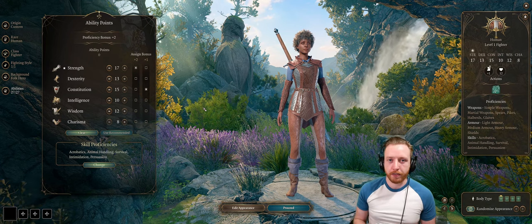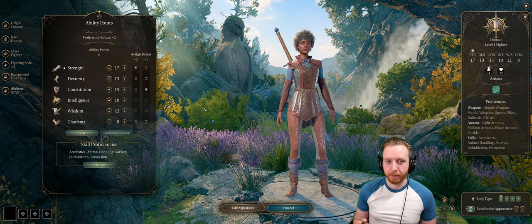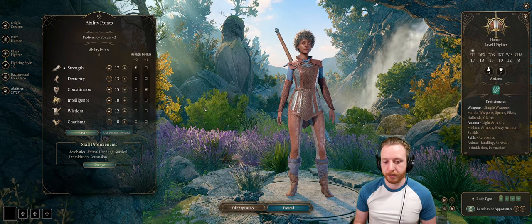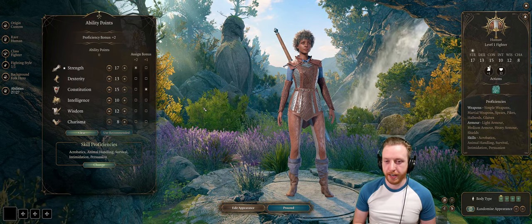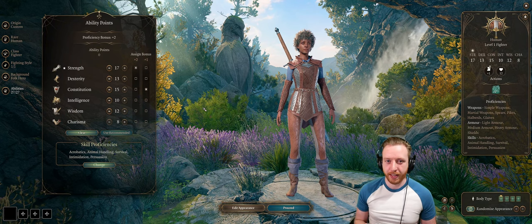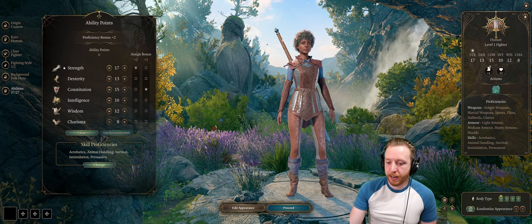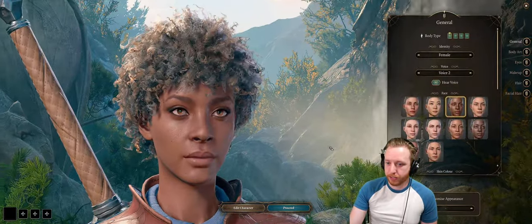For abilities, you could modify this a little bit, but I don't want to design the character and then get into the game and have it not work very well, so I'm just going to stick with the recommended one and trust the game. Now let's go ahead and get into the appearance, as we have a bit of work to do.